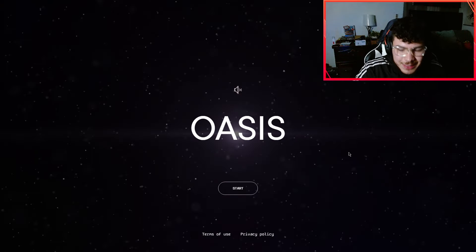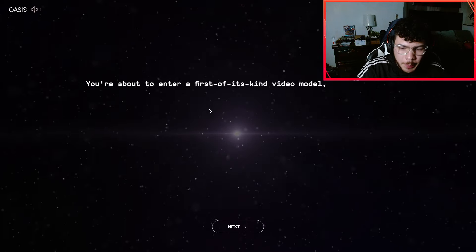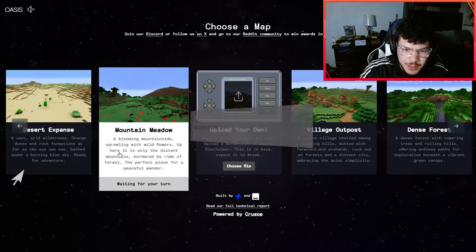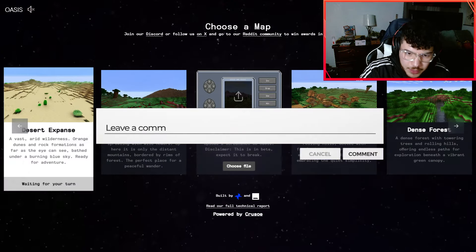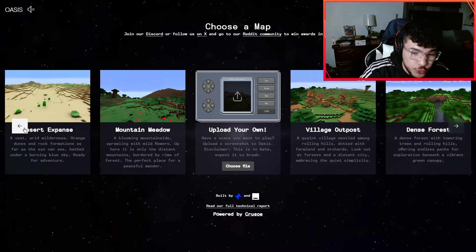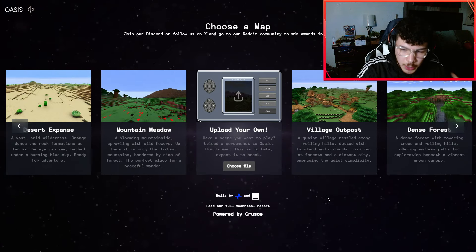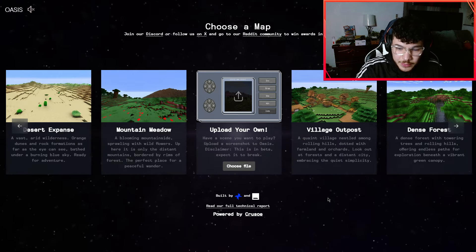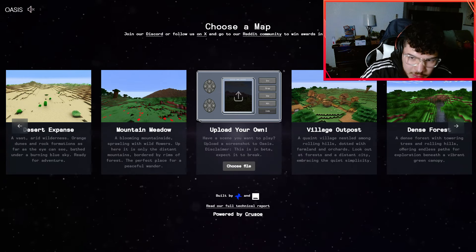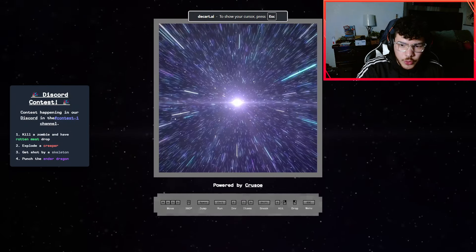I'm gonna put the description of this website if you guys want to try it out, in the description. So without further ado, let's get straight into it. You click start and it gives you a basic rundown of how this game is trained by millions of hours of gameplay. Once you click next, you get maps: desert expanse, mountain meadow, village outpost, dance forest, rugged coastline. The super cool one in the middle is called 'upload your own' — you upload a picture and it'll try to generate that into Minecraft in real time.